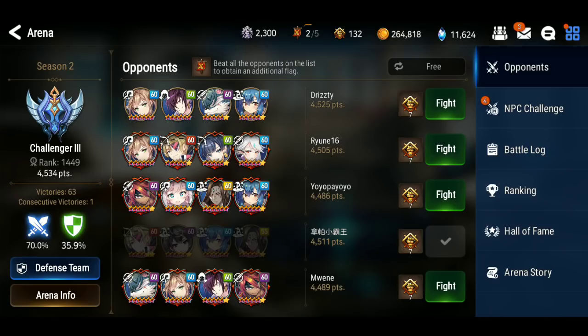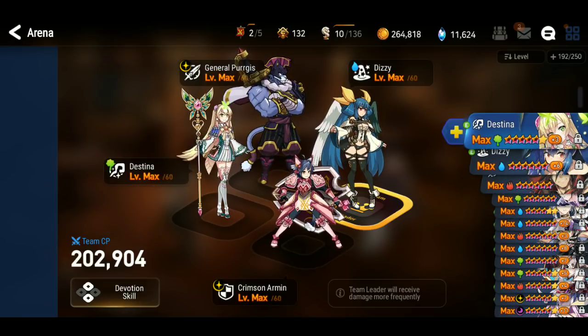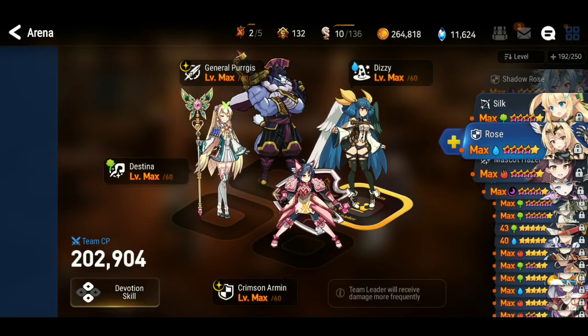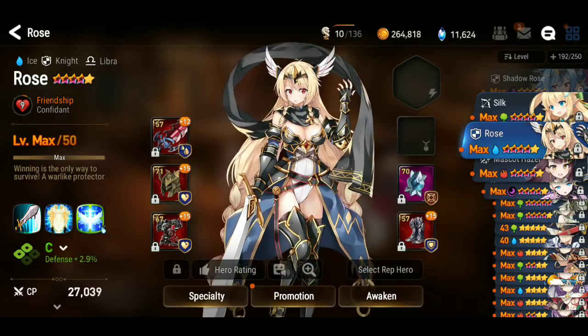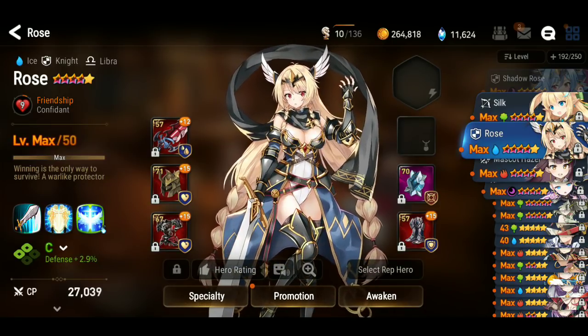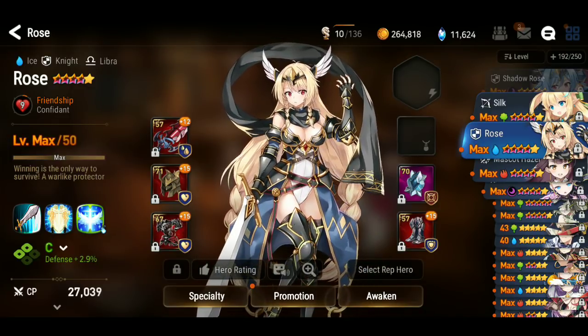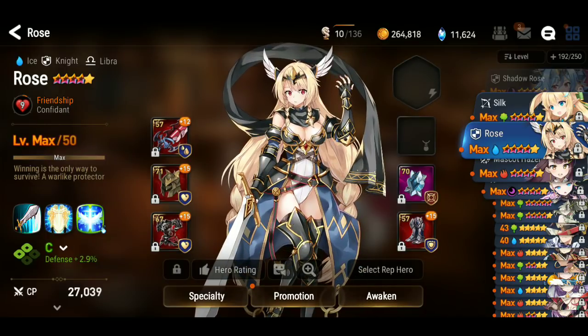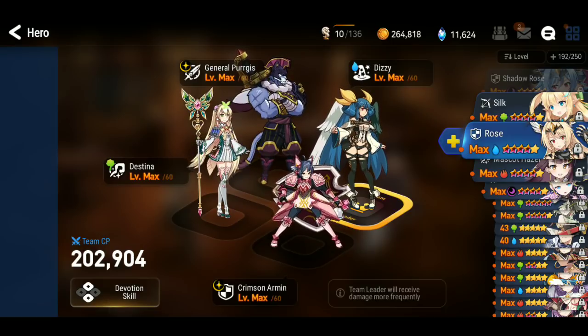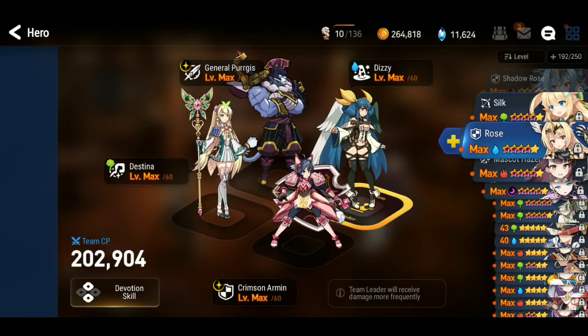Let's pop into the arena real quick so you can have some visuals. Your defense team — when you set this thing up, it saves the units, but it does not save the gear you have on them. So say I have my Crimson Armin in here and she has my max Aurius, but then I need my Rose to do Wyvern 11. I take the Aurius off Crimson Armin and stick it on Rose — then my defense is short an Aurius and I'm easier to beat while I'm farming Wyvern for the next 10 hours. That's why my Crimson Armin is built the way she is — her gear is staying there and I'm not touching her.